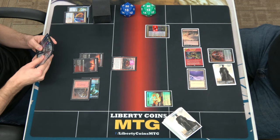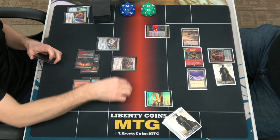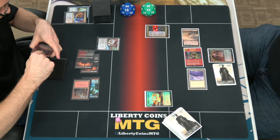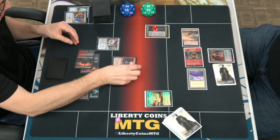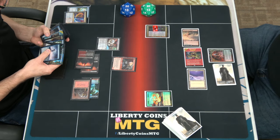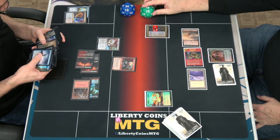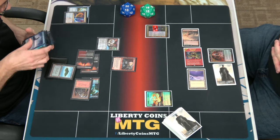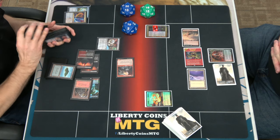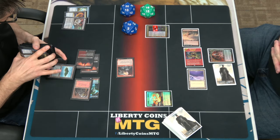Cast that. So that's a 4/4 Vigilance plus Flying and then it's Shock stuns. Cast that. Will you be swinging? Grab. You gain 2 life off of it. Oh, that card. Yeah.